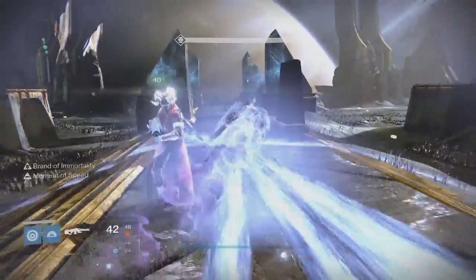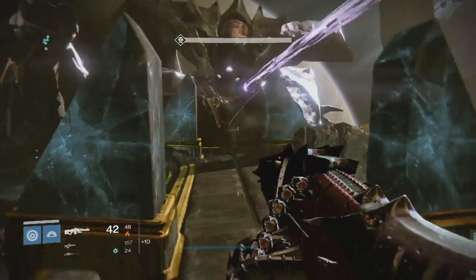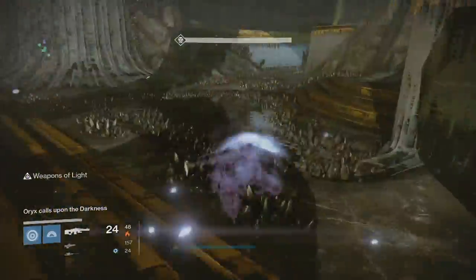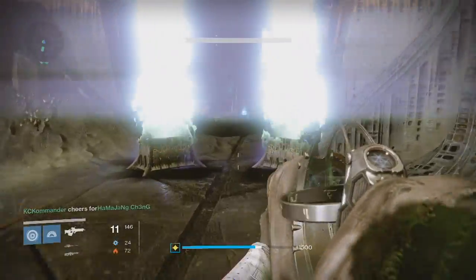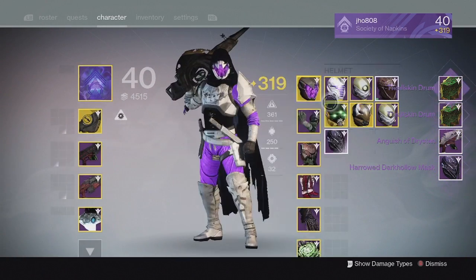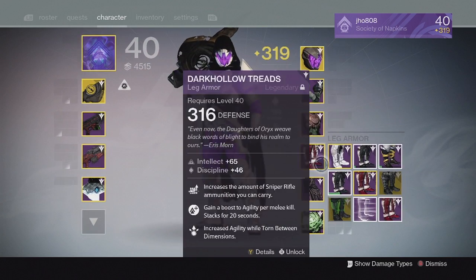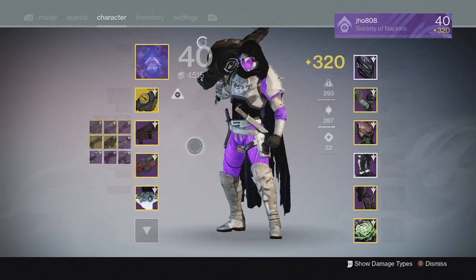What's going on guys, it's J-Ho bringing you a brand new video. Today we finally hit light level 320. With challenge mode out for several weeks now, we finally got to the max light level in The Taken King at 320. It was a long grind, but the King's Fall challenges guaranteeing 320 items upon completion definitely sped up the process. This week's Oryx challenge mode got me the last piece of gear I needed, and my hunter was the first of my three characters to hit 320. I'm going to show you guys my character update for my max light level hunter.